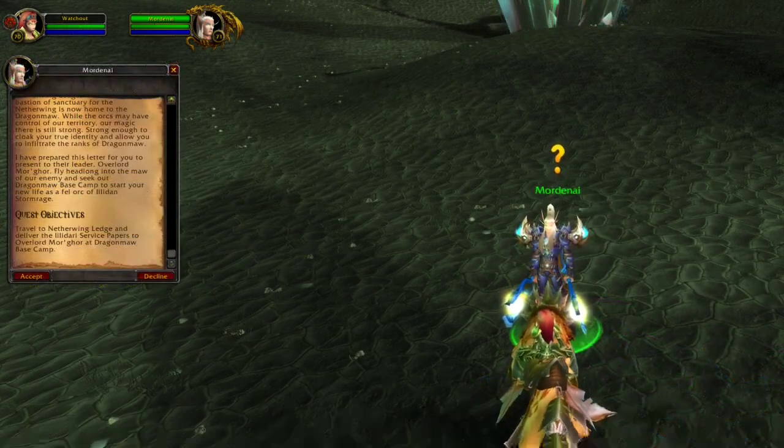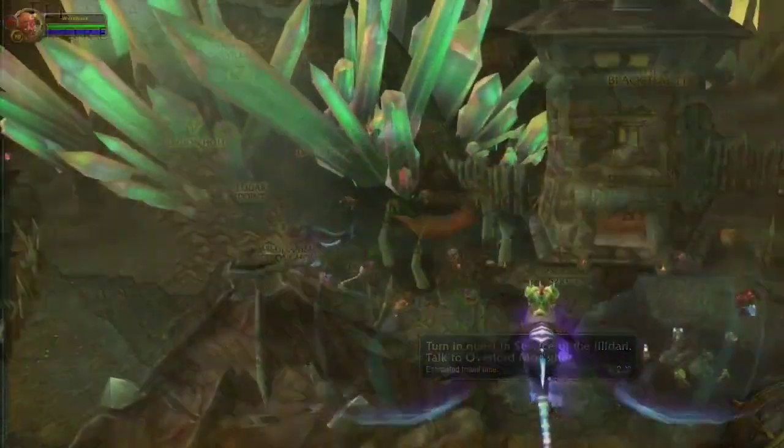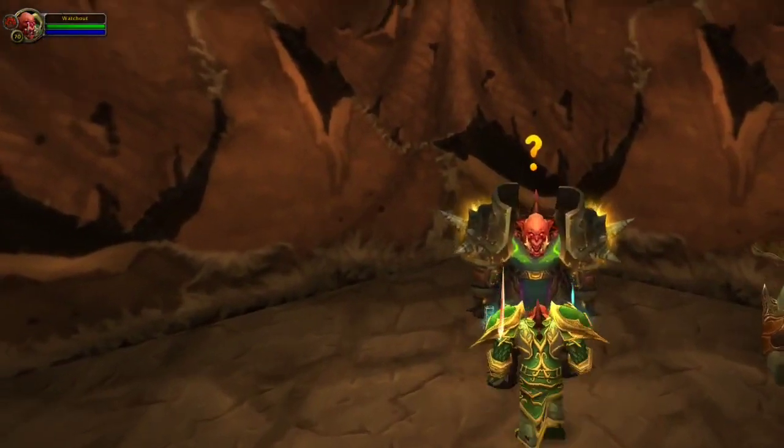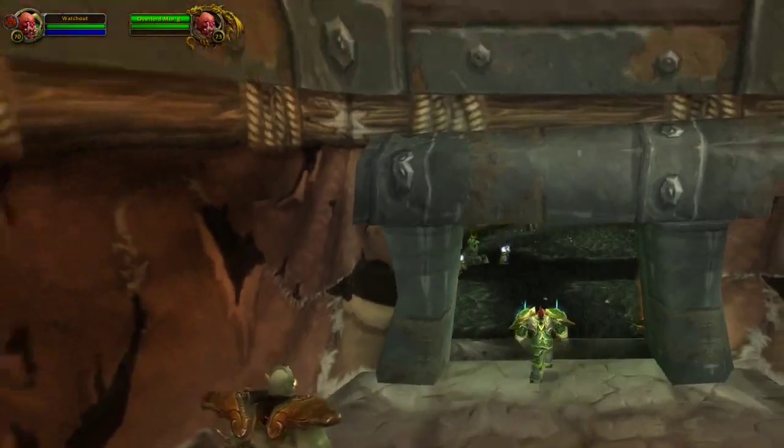From here there will be a new quest from the Blood Elf that will tell you to go to Netherwing Ledge. Go to this location and in this house you hand in the quest. Now you will be able to do some Netherwing daily quests and eventually you will reach Exalted.